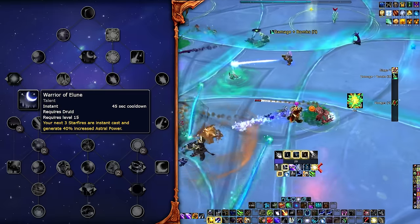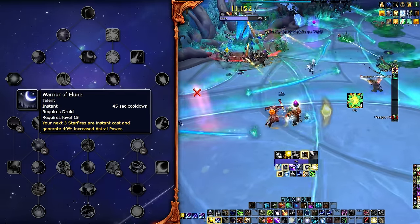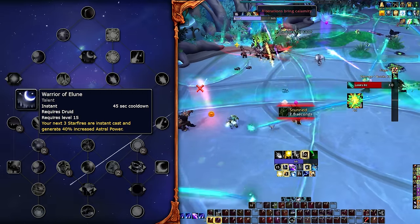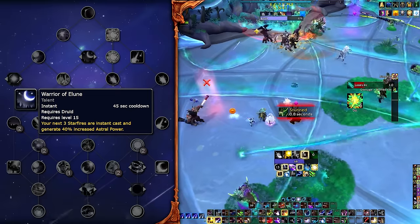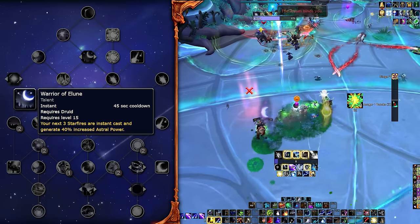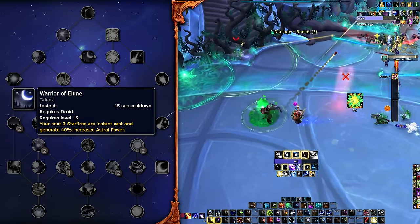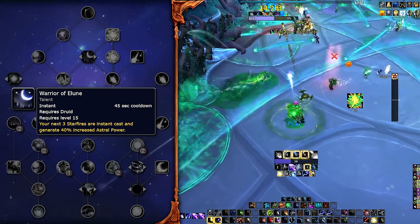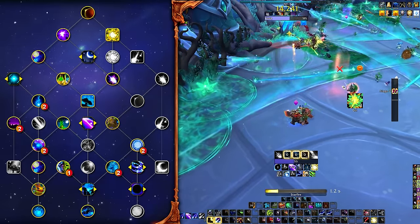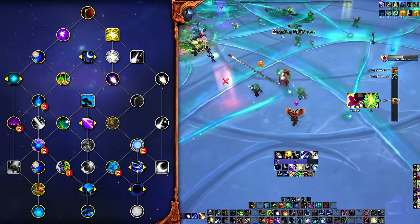But that's only if you don't think about eclipses. The main reason you pick this one is to use it just as an eclipse ends, so you can quickly get into the next Solar Eclipse by spamming the two instant Starfires. You will sit on the third one for only one instant Starfire when you need to get into your next Solar Eclipse, or use it whenever you have to move as a source of damage rather than just not casting anything. This talent will be the only one actually impacting your rotation.